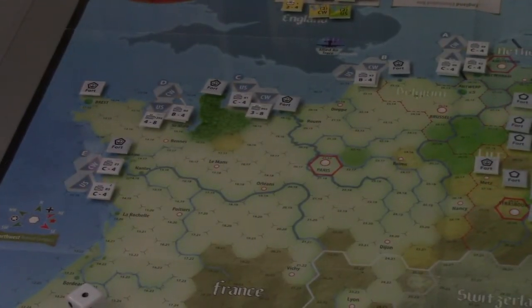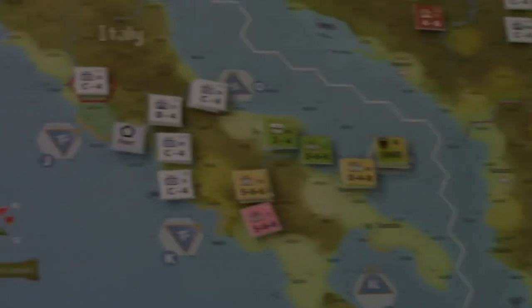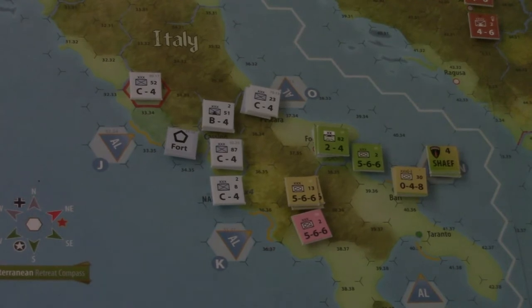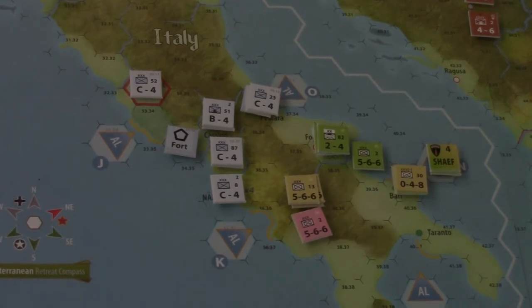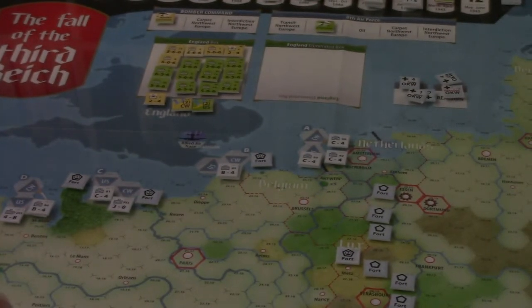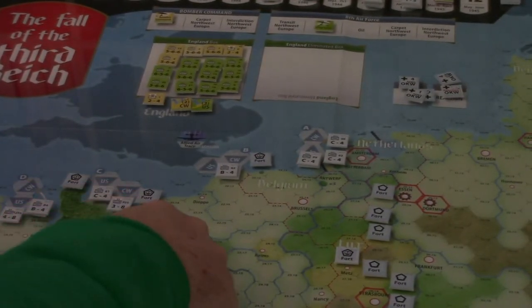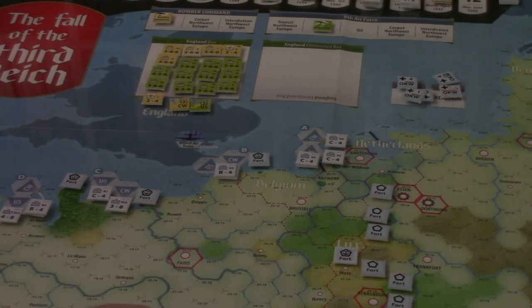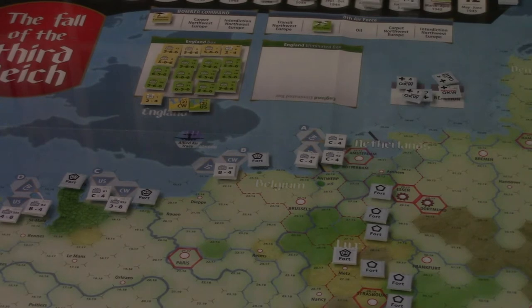We're going to want to move our shape four marker from where it is down here later in the turn, maybe replace it with a three marker, and then the four marker is going to go up in our Mulberry marker. That should give us 12 hexes of supply — enough to get to Paris, and counting further, enough to get down to Dijon and cut all of that.